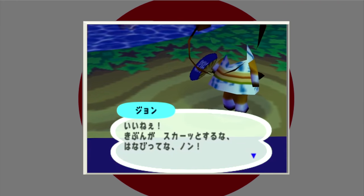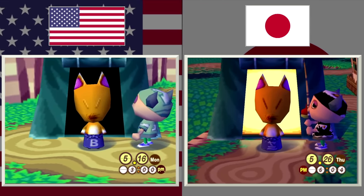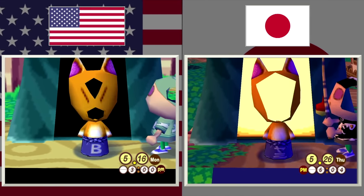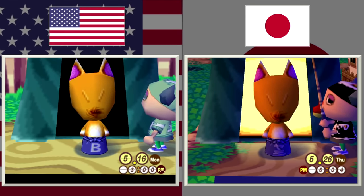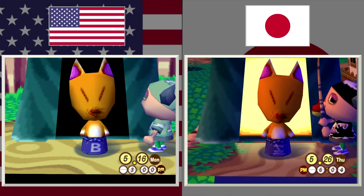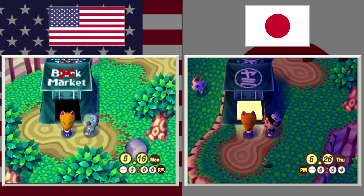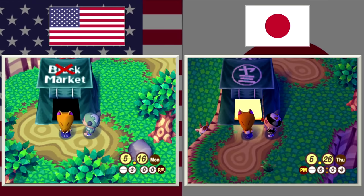Looking at Crazy Red in a normal setting, you can see a different symbol from the Japanese one. In the US it's just 'B,' which presumably stands for black market. But in Japan there's yet another symbol that generally means darkness or evil, and in this context can be shorthand for black market as well. The tent itself in the US version has 'black market' all written out with a red X over 'black.' I love the humor there.